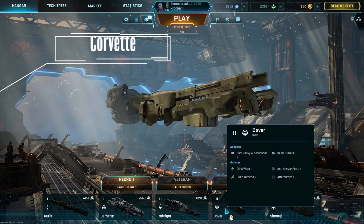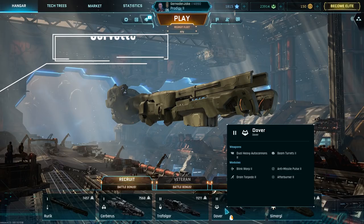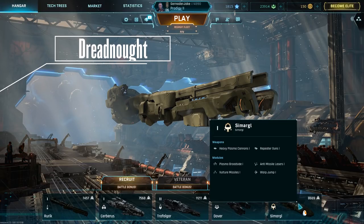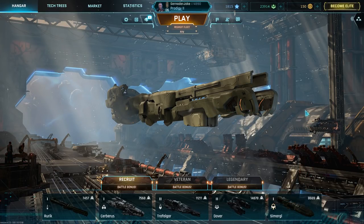The Corvette is extremely fast, can deal a lot of damage, but is extremely vulnerable too. And then there's the Dreadnought — what the game is named after. This ship has a ton of health and can deal a pretty good amount of damage too, but it is very slow.